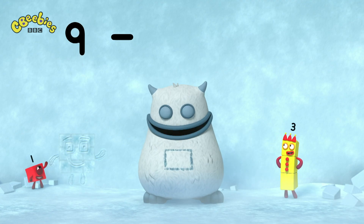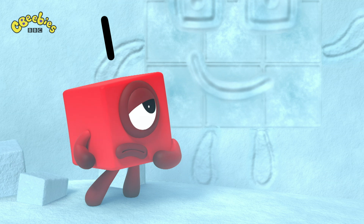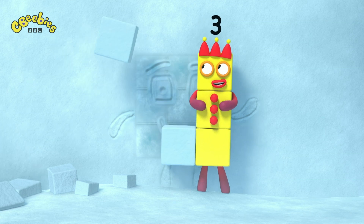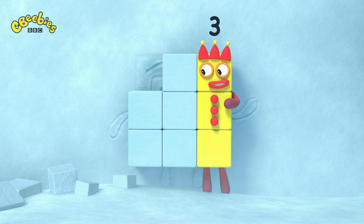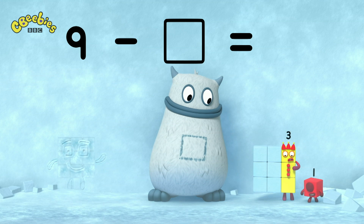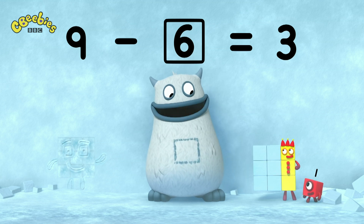Nine minus... equals three. So what's missing? Come over here, three. That's one, two, three, four, five, six. So that's what's missing. Nine minus six equals three, and six is in your tum. Yum, yum. Well done!